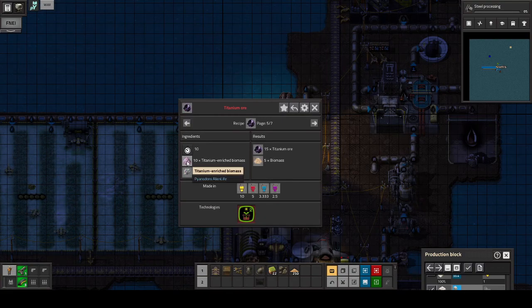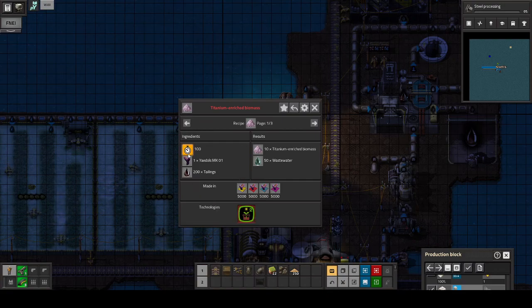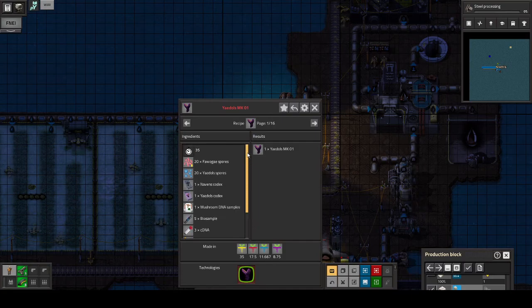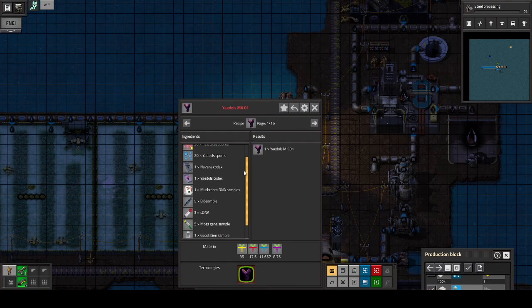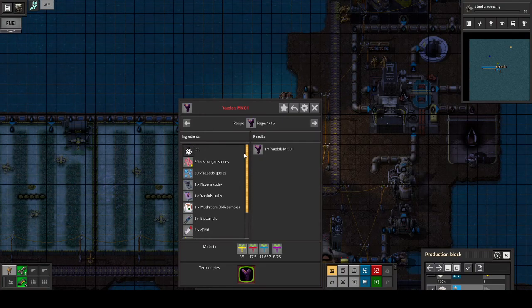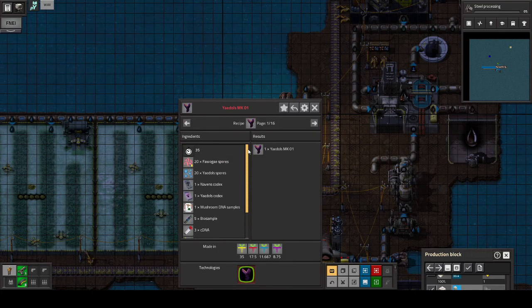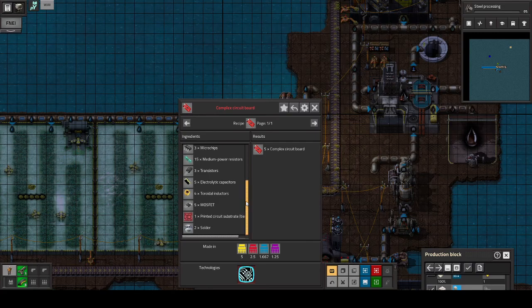Oh my god — titanium enriched biomass. Gyadols? Talons I can get quite easily, but Gyadols? What's the... oh my god. It's about nine different ingredients. And that's just — I mean, this is not even like a science pack or a satellite or anything. In Vanilla Factorio you have a maximum of I think six ingredients in the rocket silo and the satellites. But this... Pianodon, and Piblock. These things are normal here, you know. Come on! Twelve ingredients for a complex circuit board. And I bet this is not even the most complicated one.